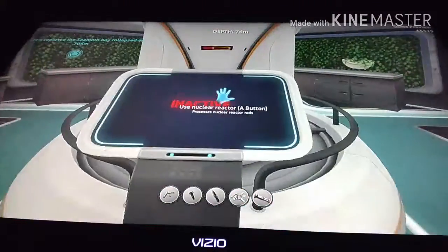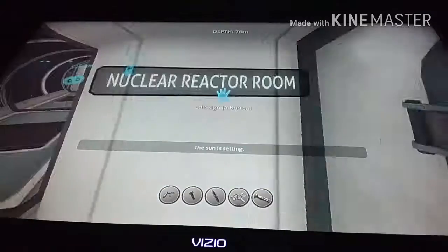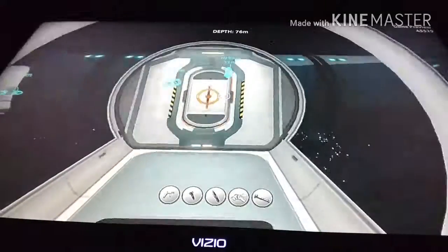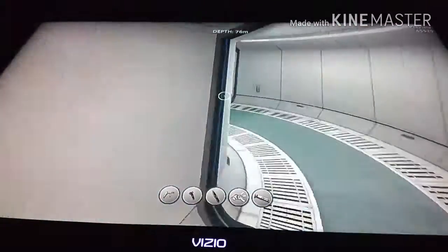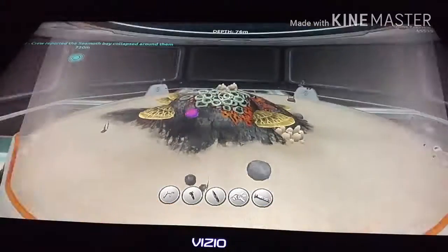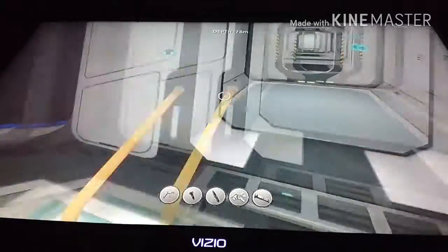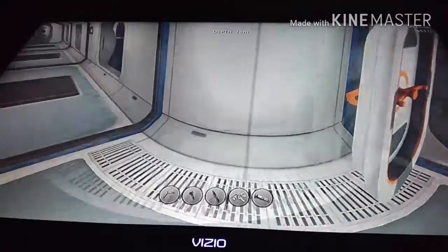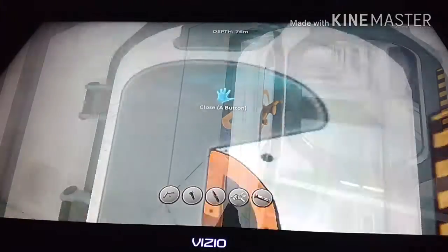Here's the nuclear reactor room — whoa, scary! And here is the lab. It's a giant circle fish tank, guys — like an aquarium. Alien species get put in there, guys. Alien species, yes.